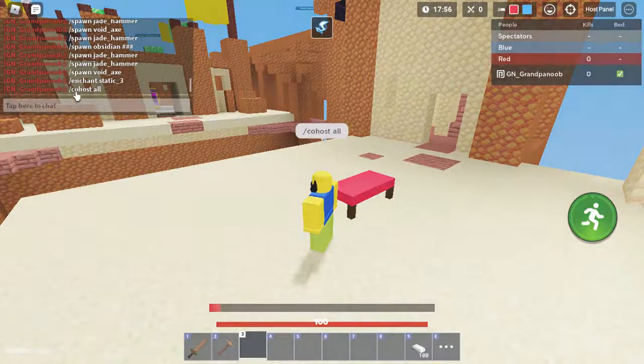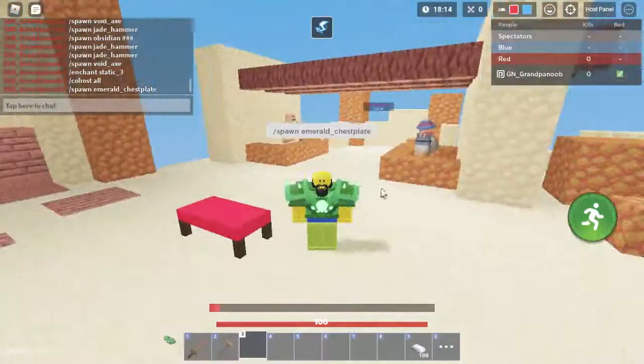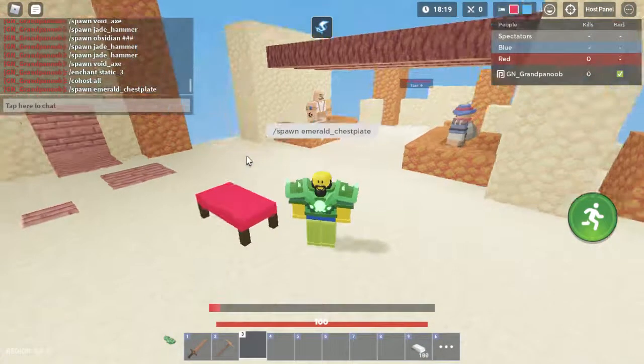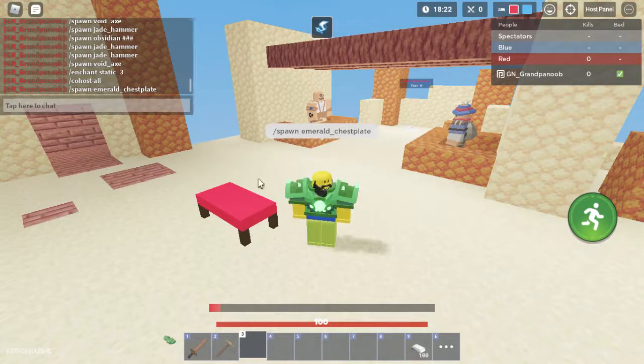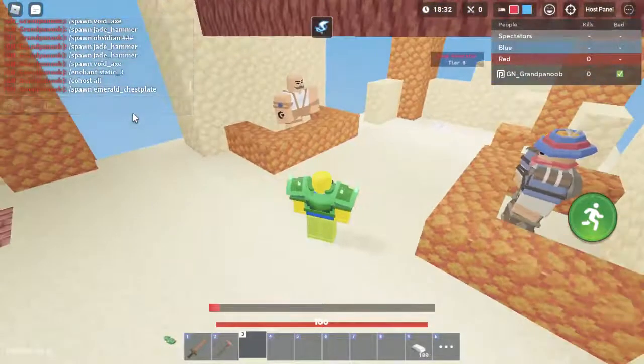You don't have to use capitals on anything. You can also spawn armor — for example, slash spawn emerald chestplate. You can do that with void armor too — the juggernaut armor is called void armor. You just put the type and then the piece of armor: there's the chestplate, the helmet, and the boots — there's no leggings.